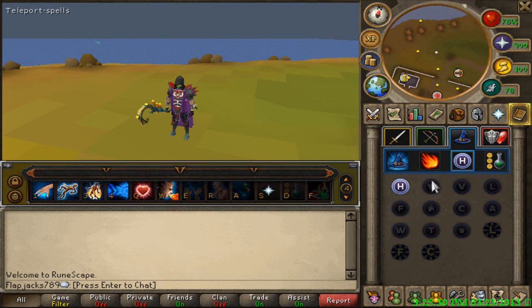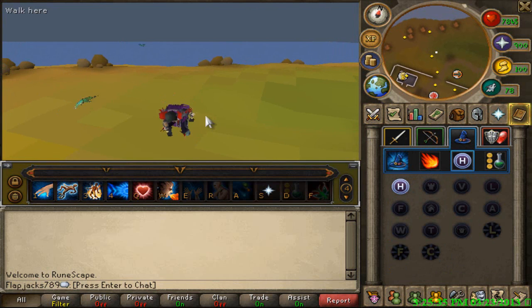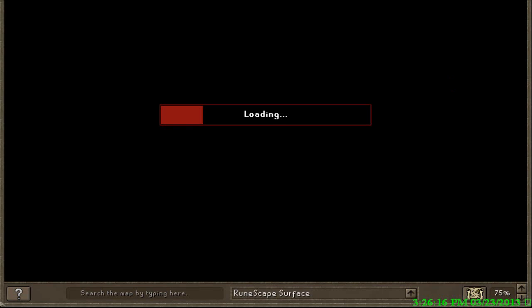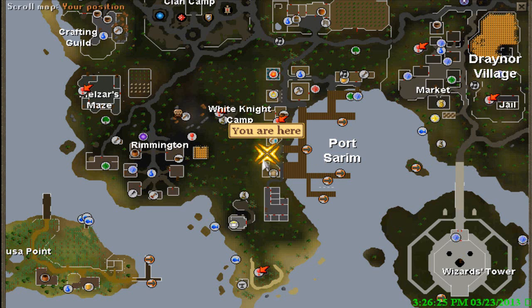First things first, you're going to want to do a lodestone teleport to Port Sarim. I'll see you guys when I get there. Okay, we are here at Port Sarim. Let me show you where you need to go. You are here at Port Sarim — you're going to want to go right here to the White Knight Camp, and go inside this dungeon.